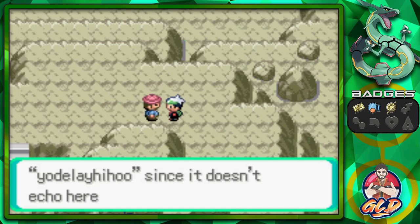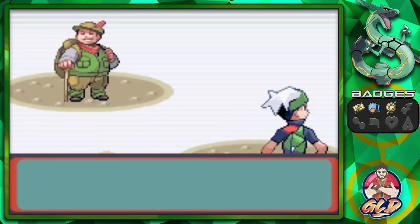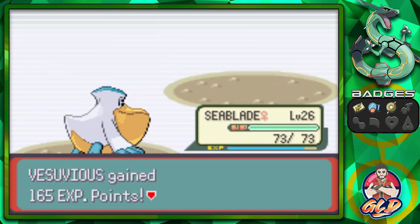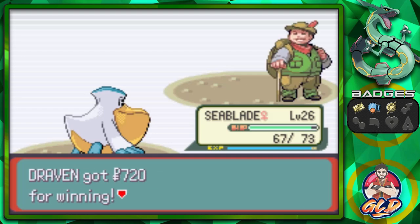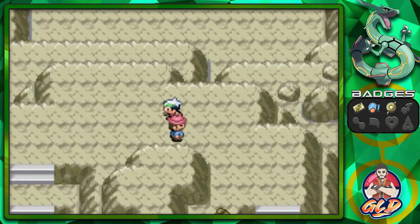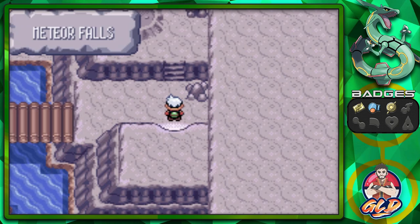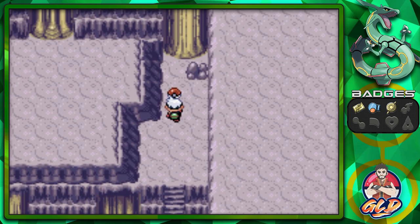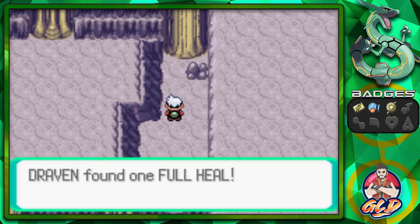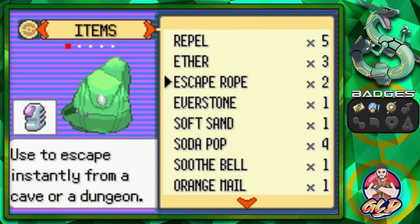Taking on another trainer — and now we're entering Meteor Falls, guys! It has a different color than in Ruby and Sapphire — the color in here has toned down just a tad bit, but in Ruby and Sapphire it's a nice pristine gold. Before we get attacked by anything let's go ahead and put on a Repel.